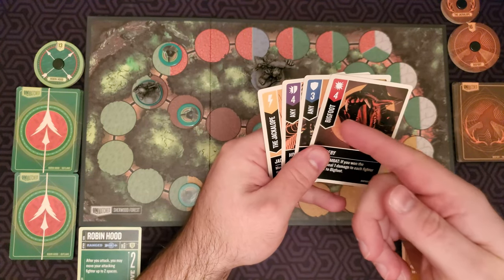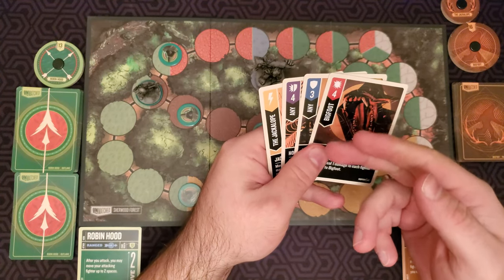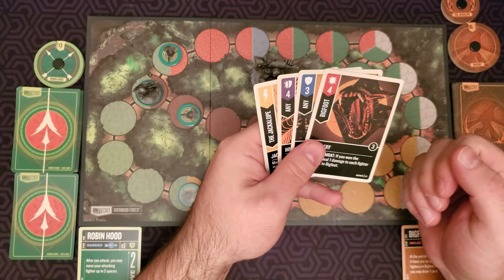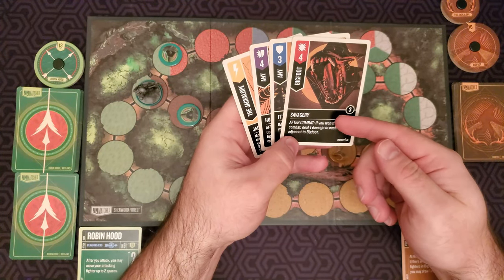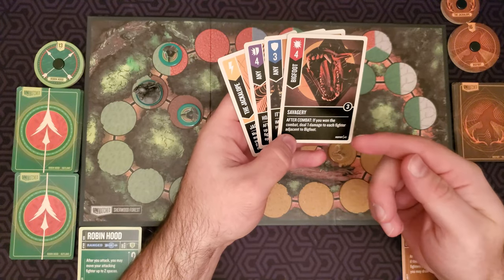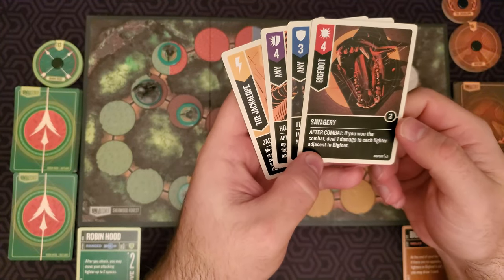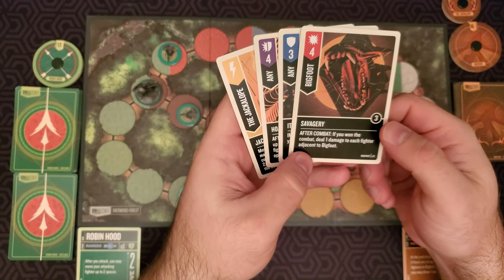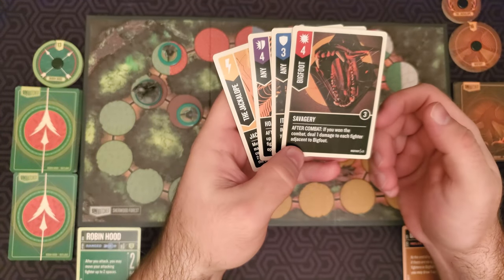Below the value will be which character can use those cards — Bigfoot could use this card, for example. If a card says 'any,' any of your characters may play it. Underneath that will be the name of the card and below that will be the effect that card has. To the right will be a boost value, which comes into play with certain cards you play or with your maneuvering.